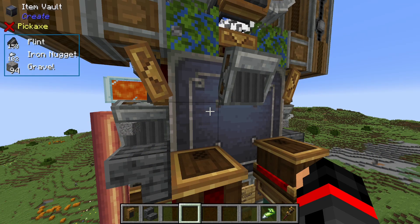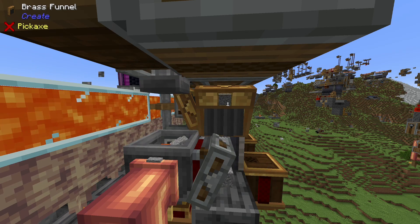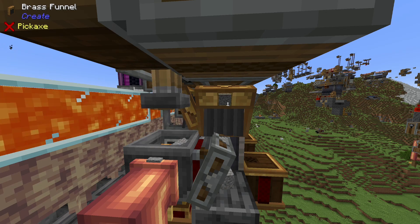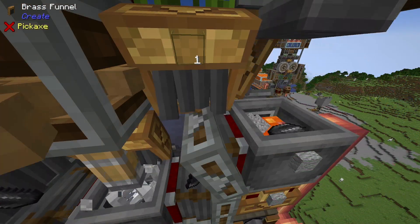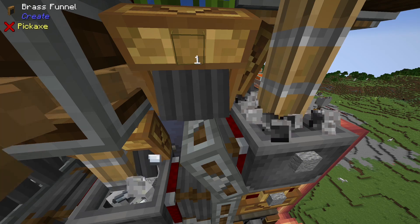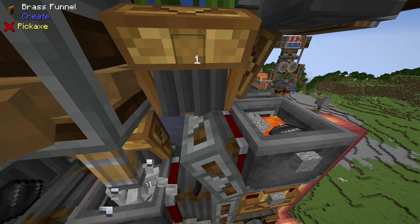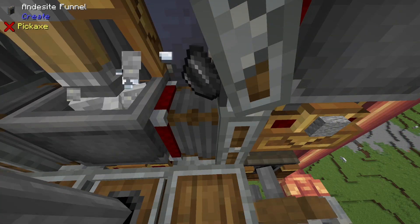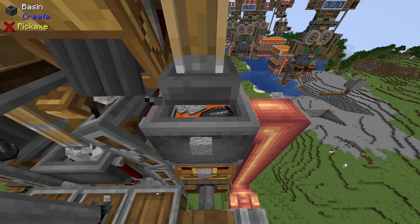The remaining 56 fall onto this brass funnel to be washed into flint and iron nuggets. Flint, iron, and gravel accumulate in the item vault. The brass funnels on each side of the item vault will drop one gravel at a time, which then gets fed into the basin by the andesite funnel waiting underneath it. The stair block here is simply to catch the gravel — you may use whatever kind of stair you wish or a full block, it doesn't matter so long as the gravel can catch. Similarly, the brass funnel on the back side of the item vault will drop one flint at a time, to be picked up by the andesite funnel underneath it to be put into the basin. The full size andesite funnel here will work as a catch for the flint. The basin, upon receiving gravel, flint, and lava, will produce andesite.